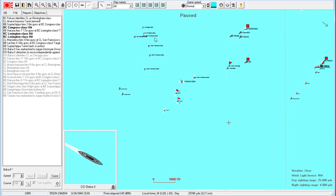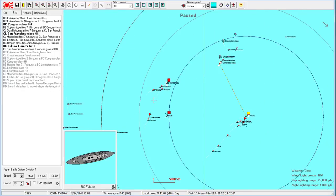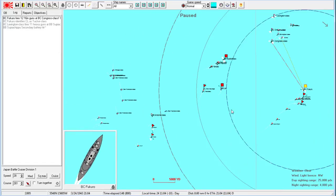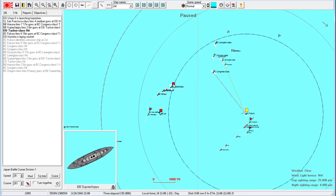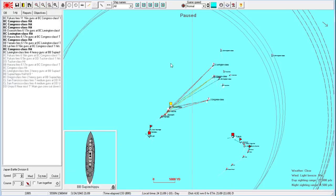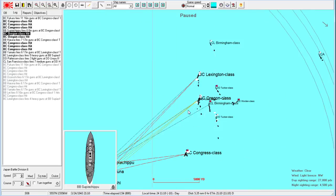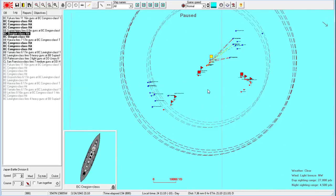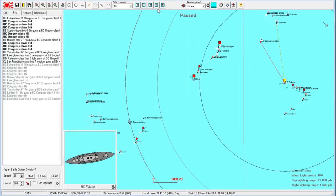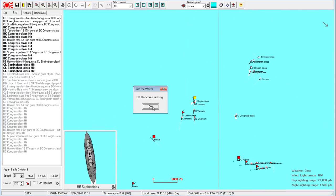Let's send the Fuji class over to help. Looks like our battle line is getting fixed back up. We'll have the Fukuro turn back around to assist with destroyer action in the west. Congress is already going down — chasing down the remains of this battle cruiser fleet. Congress definitely sinking, more hits on the Lexington, more on the Oregon. It's not a good day for the American fleet — this is a disaster for them. We're losing a few destroyers, but that does not stack up to the damage we're doing.